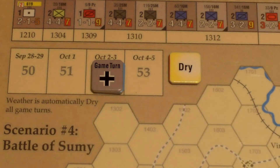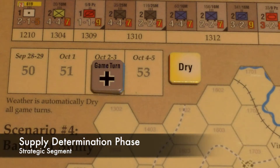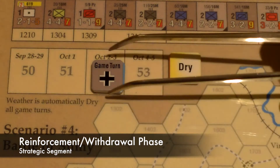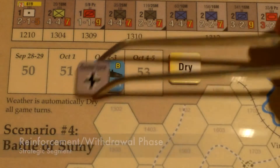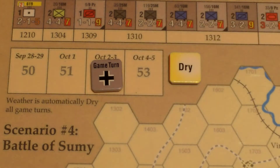We'll go ahead and start the Strategic Segment with the Weather Determination Phase, which is dry per scenario rules. Supply Determination Phase — no supply rules for this scenario. Replacements — no replacement rules are being used in this scenario. Reinforcements: the Germans do get a reinforcement, another Heinkel. Go ahead and put that in their Ready Box.